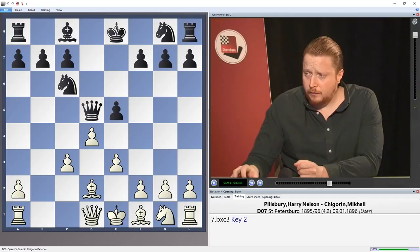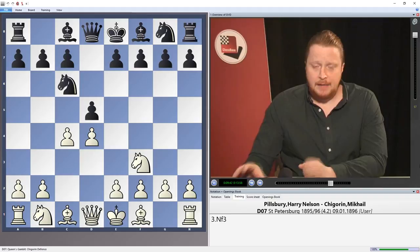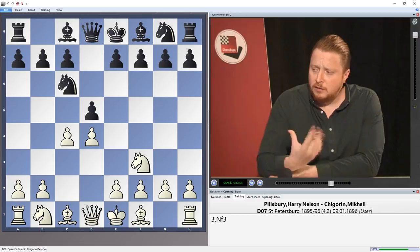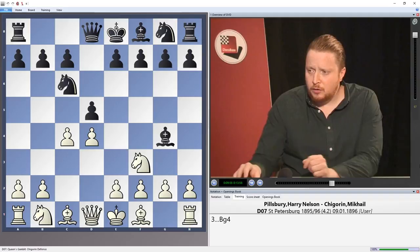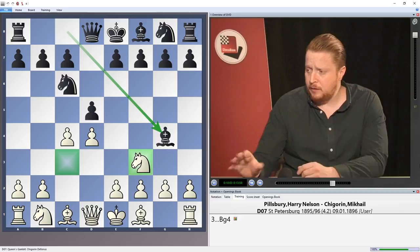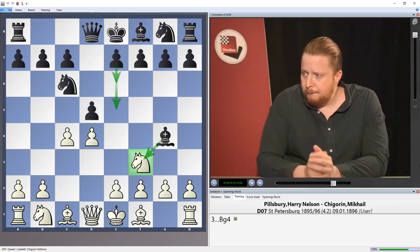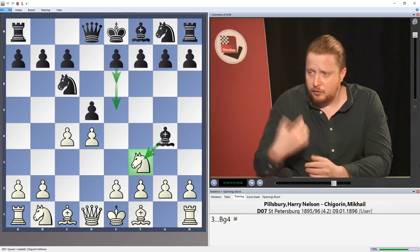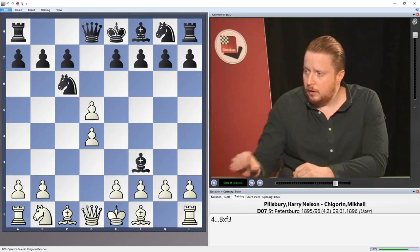The second part of the DVD — going back to the position after Nc6 — I believe the next most critical move to be Nf3, which is played very often in this position, developing a piece and controlling the centre. The most stable move here is Bg4. As a basic rule, the bishop flies out to attack either the knight on f3 or the knight on c3, and you want to exchange this bishop off in a number of positions and then continue with e6 or e5. Part two concentrates on white taking on d5 and then black taking on f3. White should capture on f3 with the g-pawn — the only way to try to get an advantage.